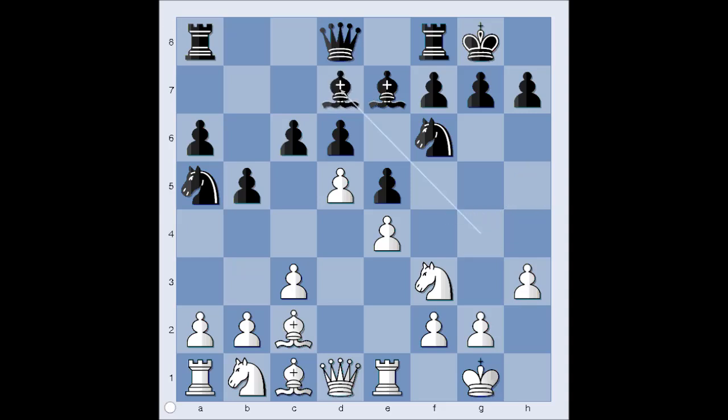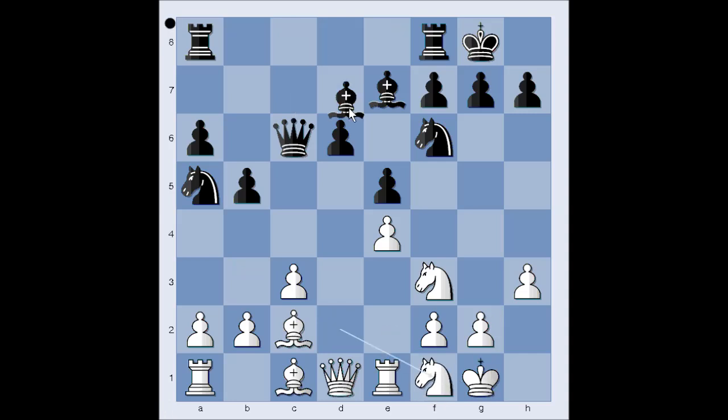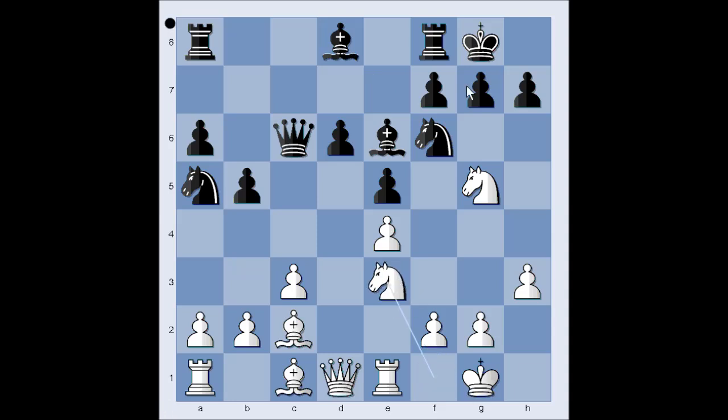Bishop to d7 is not a very popular move. We have bishop to c8. Pawn takes pawn. Adams could capture the pawn with the knight, but he wanted to capture with the queen. Queen to c7. Knight from b to d2. Queen takes pawn. Knight to f1. Bishop to e6. Knight to g5. Bishop to d8. Knight to e3. Bishop to d7, so the bishop is no longer the target of the knight on g5. Black is planning to play h6.